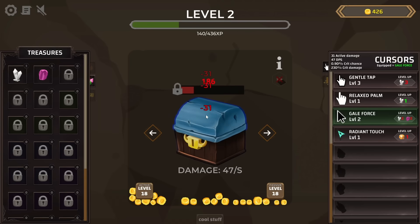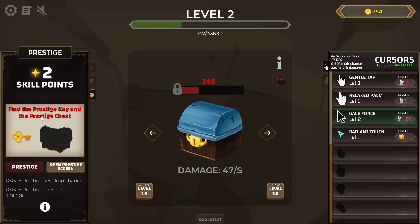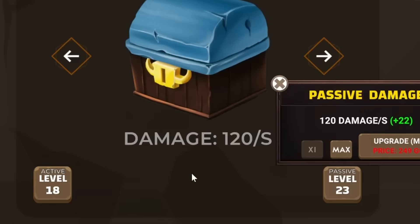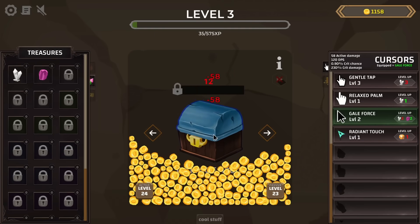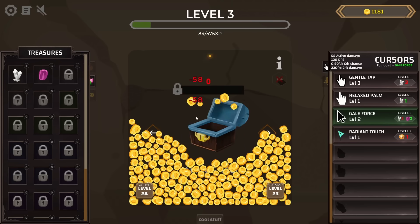I found the Prestige key! I've only been recording for eight minutes and I already found that. So now I just need to find the Prestige chest — I guess we'll just have to keep opening chests until we find it. Let's get some more passive damage upgrades — 120 damage a second. And just continue filling up the screen so I can collect a lot more coins all at once.